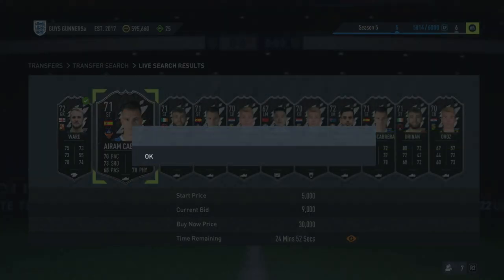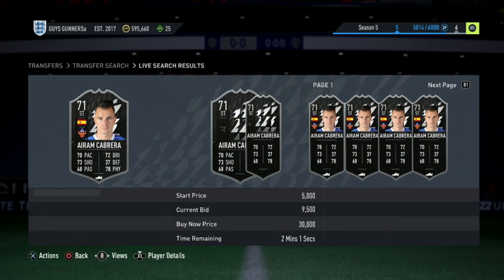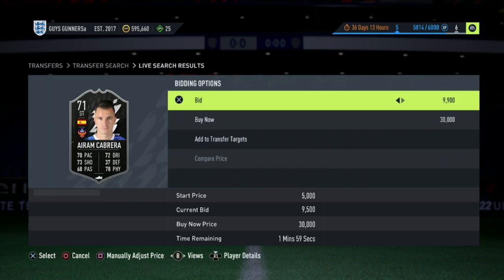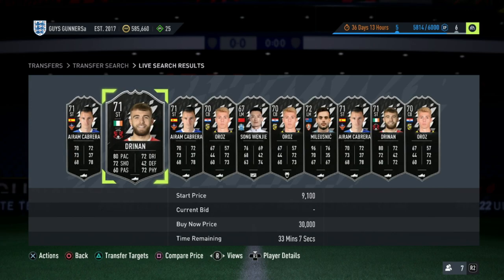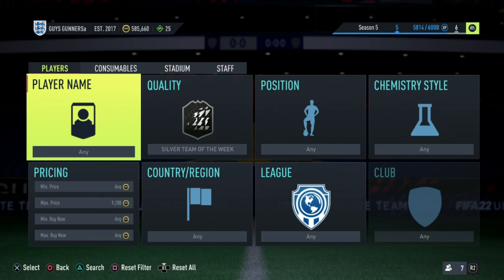Same with the next card, Aram Cabrera - there is an open bid on here for 9.5k. So what do we do? Well, we know that if we just whack a bid on that for 10k, then we can sell them on for 12k. So we'll be making free and easy profit on these cards.